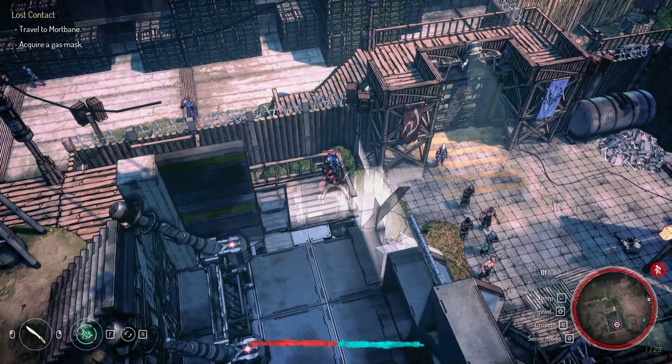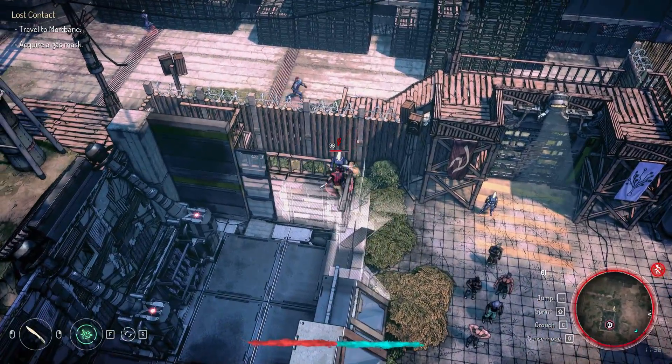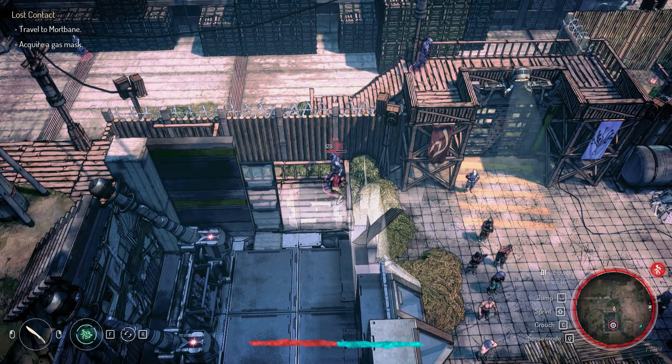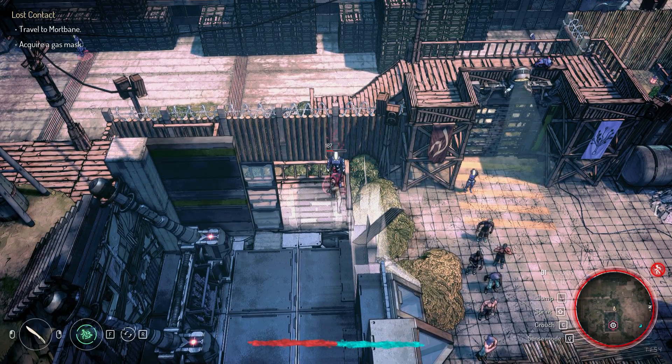Easy. And again, he's down. This is kind of an exploit, or whatever you want to call it. I just wanted to show you that you can kill the guards very, very, very early. You can do this as soon as you enter the island.